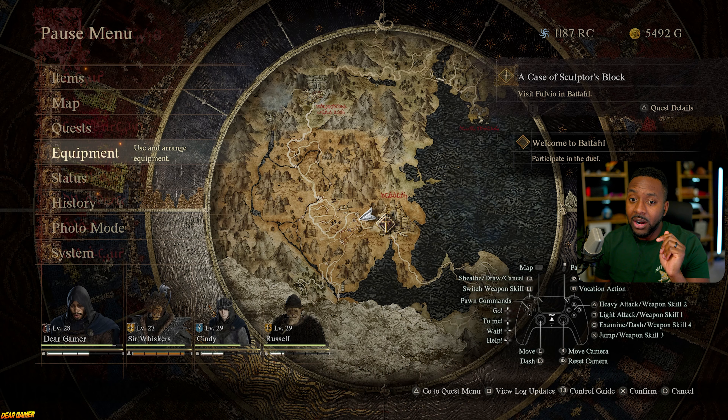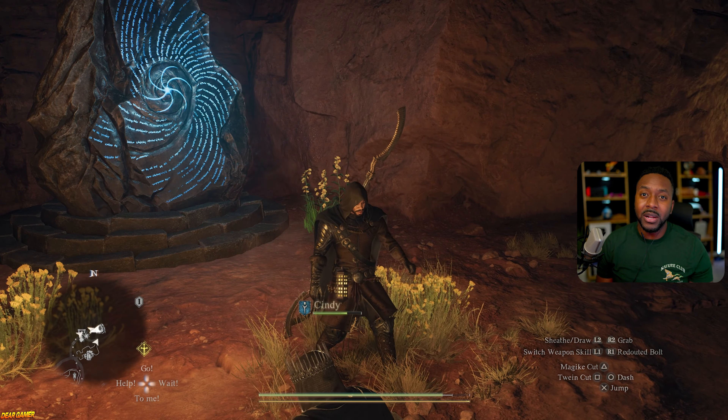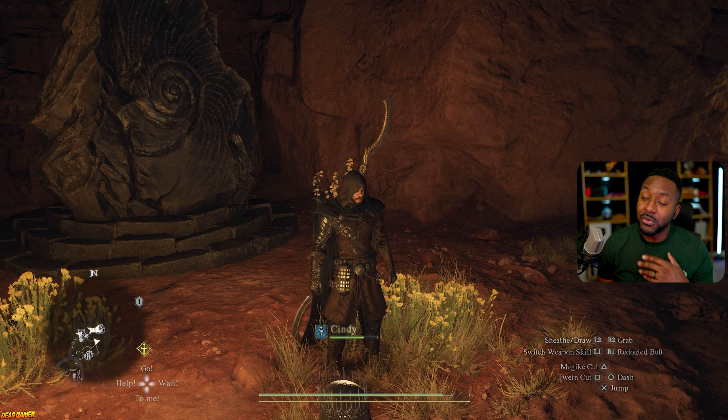Instead, I recommend every five levels or so swapping out your pawns. Go to your pawn crystal, identify what kind of pawn you're looking for, and swap them out for higher-level ones that better suit your current progression.